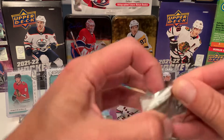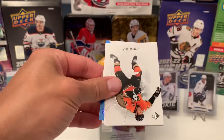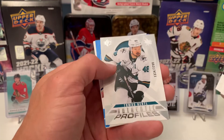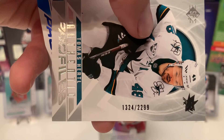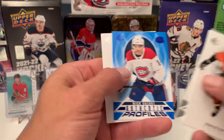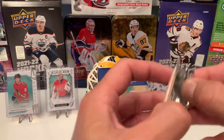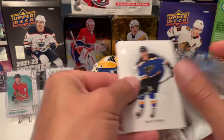Pack number one of blaster two. We got Ketzle, McKinnon, and an Authentic Profile numbered — Thomas Hertel out of 22/99. Some very odd numbers here. And then Nick Suzuki Authentic Profile. I'm guessing that's probably going to be my one hit of the box, which kind of sucks.